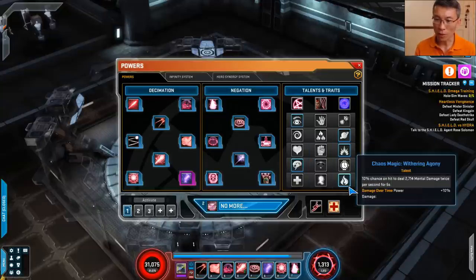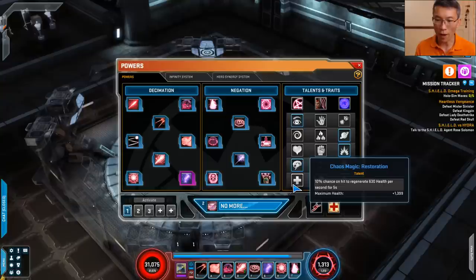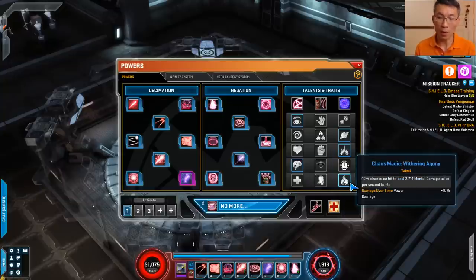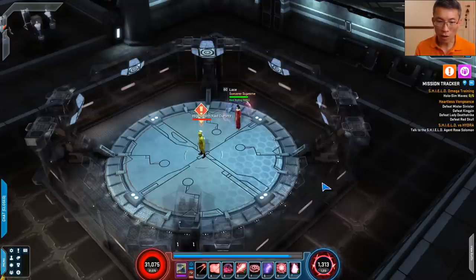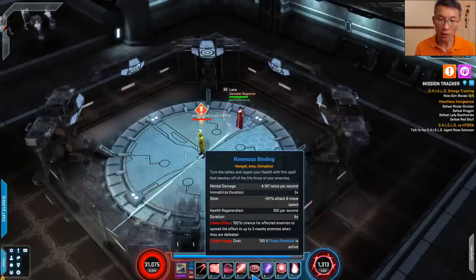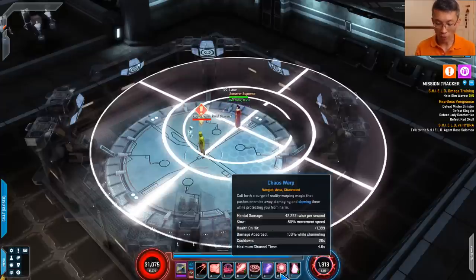The last talent slot is up to you — you can take more health or more mitigation; all of these have a 10% chance component. What I like is one that gives a 10% damage over time power buff. It's not insignificant because quite a lot of Scarlet Witch's chosen powers have damage over time — things like 13,655 damage twice per second. I wish there was a clearer tag indicating what counts as damage over time, but overall there's quite a bit that gets buffed.